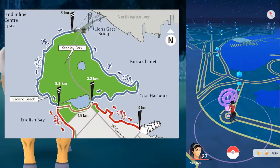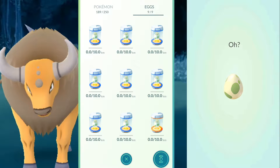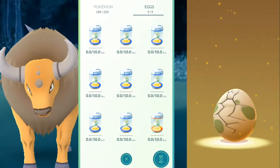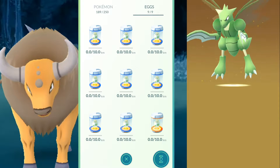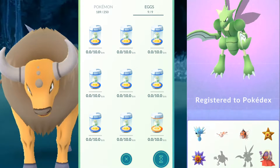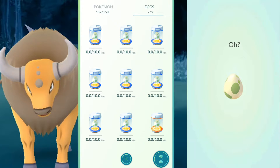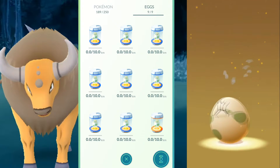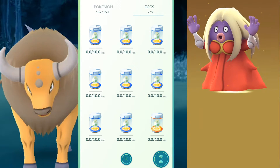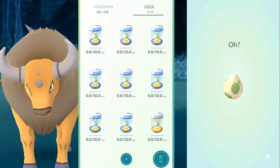I decided to hatch the eggs by walking some extra distance. I'm sure some of you were curious what I hatched, so let's see. The first egg is a Scyther — I actually never had one before, so that was a surprise. I know a lot of people complain about constantly getting Eevee, so I'm bracing myself for that. The next one is a Jynx — kind of rare in some places, but I've seen it in a bunch of places.